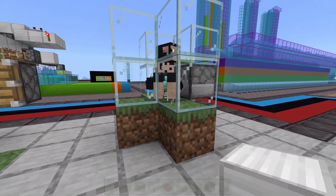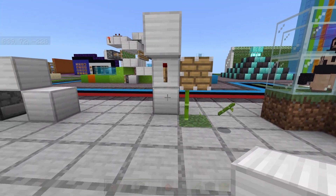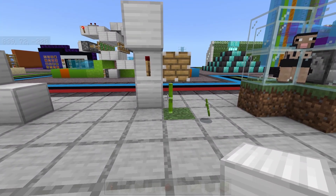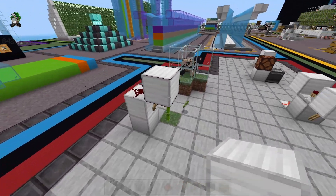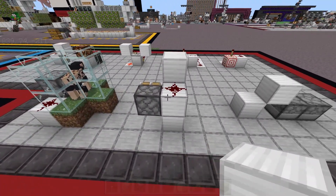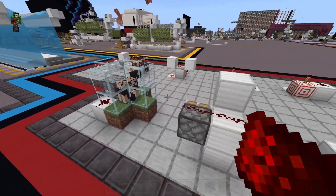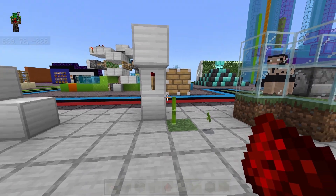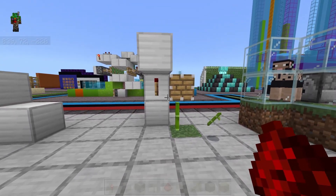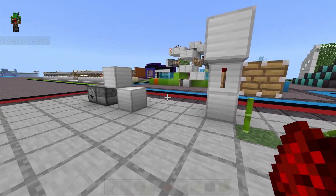Similarly, we can use this with sugar cane and bamboo. As the crops grow up next to the torch, the torch will notice the update and refresh itself, causing the piston to harvest your crops. We could just run this off a single torch for an entire row of sugar cane or bamboo. But in the same way as using a single observer to activate an entire farm, that wouldn't be quite as efficient since some of the crops would grow to max before being harvested.